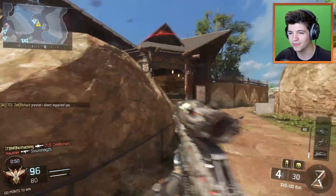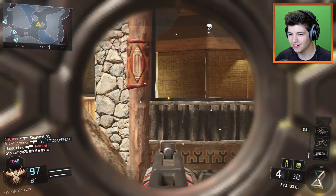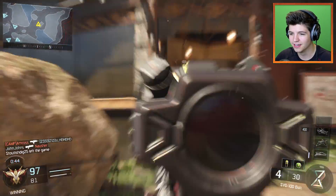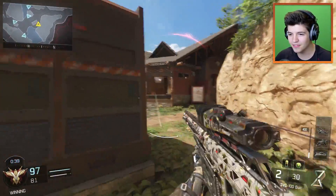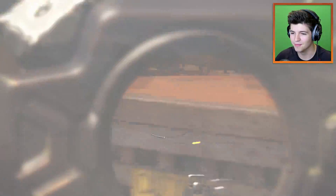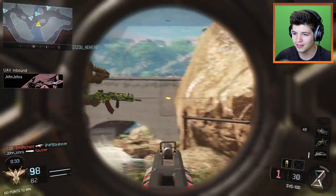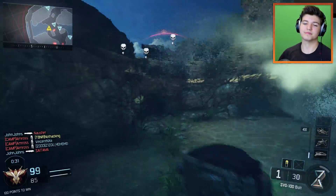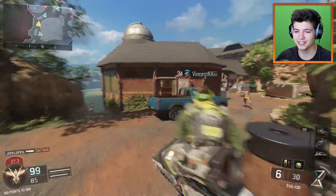That was a terrible entry right there — what was I thinking? I'm blocked, I'm stuck. I can see him in there. Am I not going to kill this guy? He's going to come out and kill me. Oh, gravity spikes — that's perfect, thank you for letting me use you as an example.